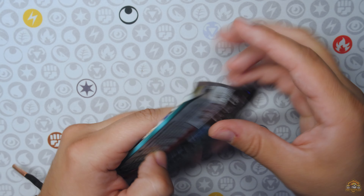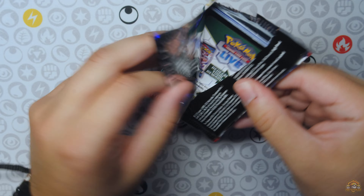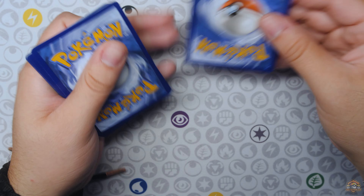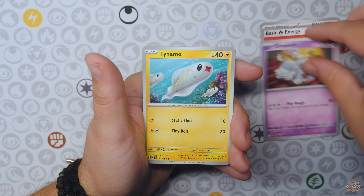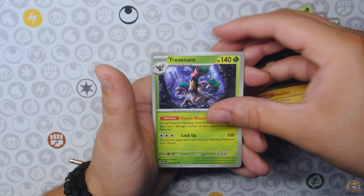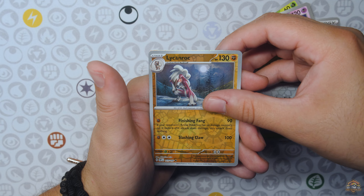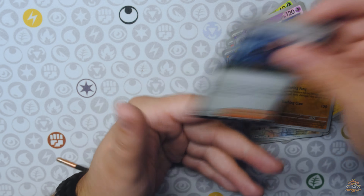All right, we have one final pack of Obsidian Flames — the T-Tar artwork. Come on, do you have something crazy in here? Phantump, Vulpix, Grumpig, Bellibolt, Trevenant, Lillipup, Lycanroc, and just a Gengar Hollow there.